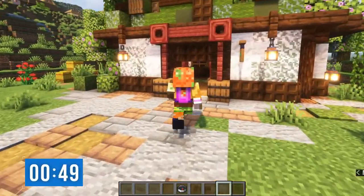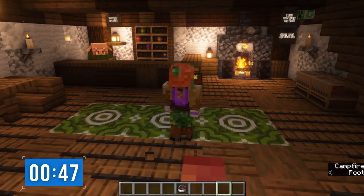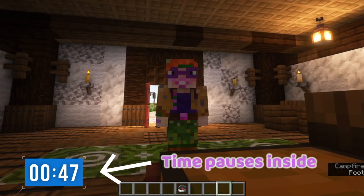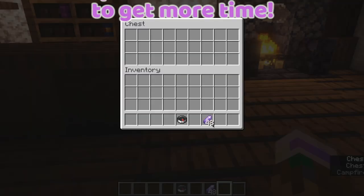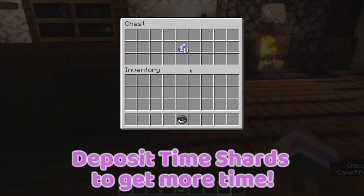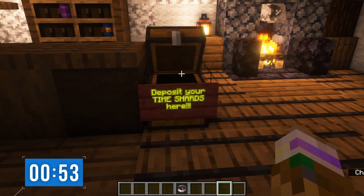This is the checkpoint — there are four checkpoints in total and you have to go to all of them. Your clock pauses when you come in here, so take a rest. Now pop your time shards in here and — more time! Your compass automatically updates to the next stage of the hunt in here.